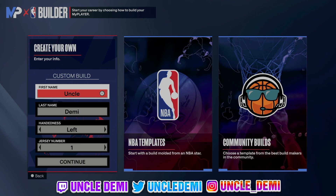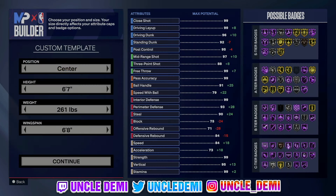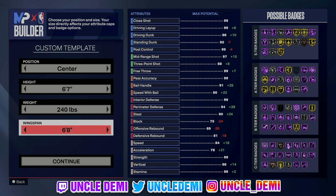First and foremost, left handed or right handed doesn't really matter — pick whatever hand you're really excited about. Height, we're going 6'7. The weight doesn't really matter where you put it. You can literally drop it all the way down. All you really need is strength, so you could go all the way down to 215, or if you're looking for a certain body shape, maybe go like 240. The weight does not matter because it's not gonna change the name or the attributes.